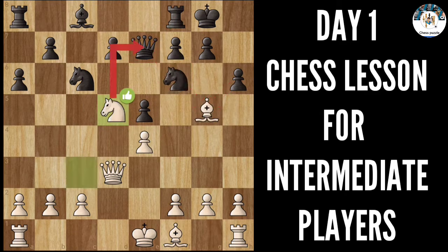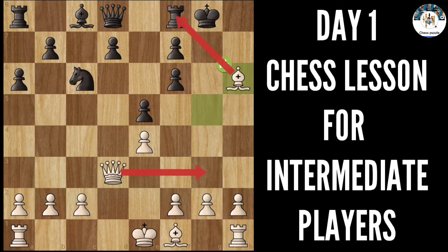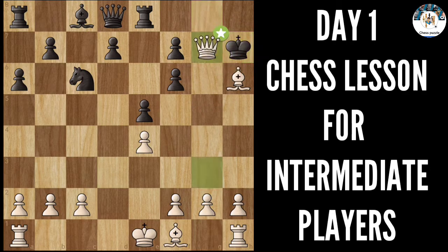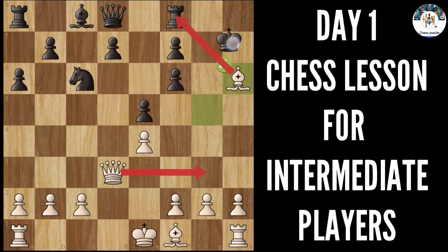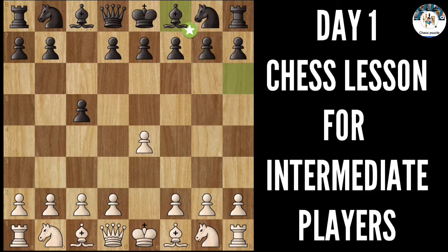If you capture, it's obvious you are losing the queen, and you can't capture the knight because your queen is again lost. You would have thought about moving this queen backward, but this is losing — after this capture, the pawn captures and you are winning the free pawn. The best move here is to play this king move, and you simply win the exchange and can easily win this game.